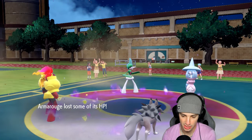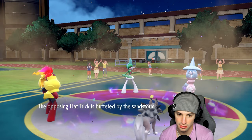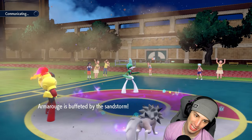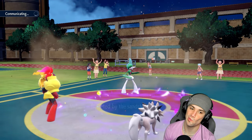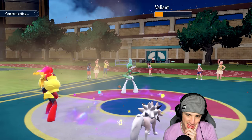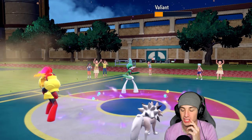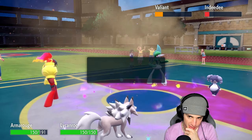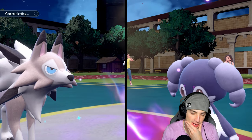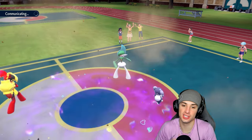Heat Wave flies out and of course Hatterene dodges it. Sacred Sword launches — we block it. Hatterene gets KO'd by sandstorm damage. Missing Heat Wave didn't really matter. Gallade has Wide Guard but didn't use it last turn. I might switch to Energy Ball and Close Combat just in case. Indeedee comes back out. Follow Me is probably coming — I'll rip an Energy Ball and a Close Combat to just finish off this match. He wants to Sacred Sword Lycanroc but I've got Focus Sash to soak it.